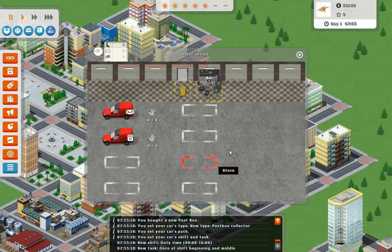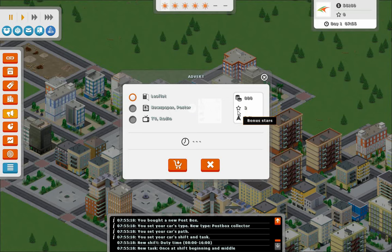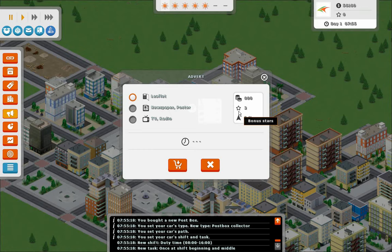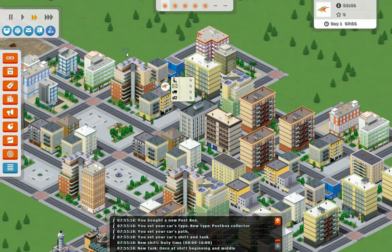Next what we should do is set an advertisement in place. This will help us early on get some business. Oh — it costs stars, sorry. Can't do that because I spent them all on my vehicles. Anyway, let's go ahead and set things to go here, and we'll set it to fast speed because we want this to hurry up. Since we're only going two times a shift, we actually have to wait until the shift starts.